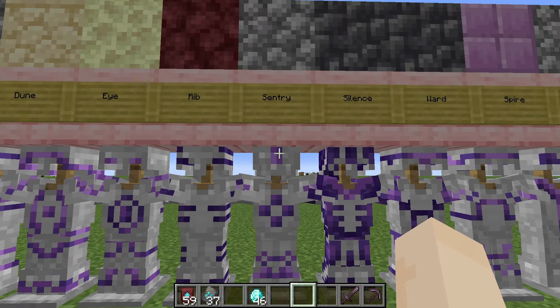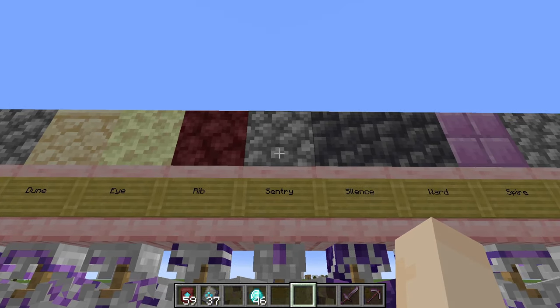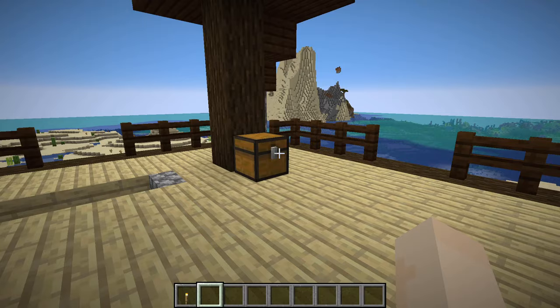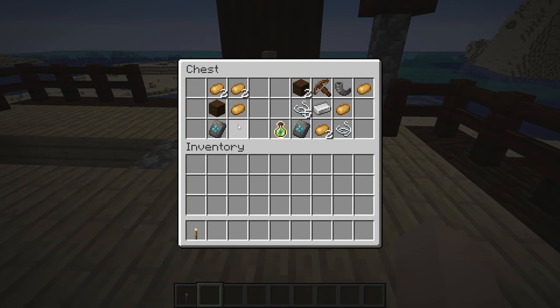And here is Sentry, the one we've been using. You can find this in pillager outposts, and you use cobblestone to duplicate it. You need to go to the only chest, and you will have a possibility of finding two.